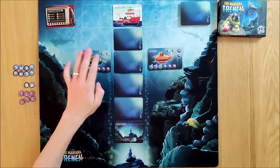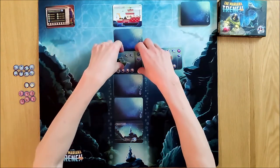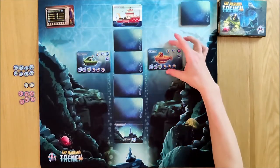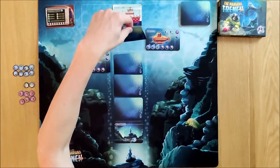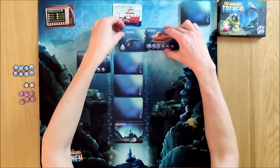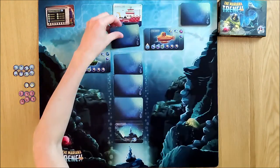The AI is going to move down two spaces and reveal a card. This is a small sea creature so he will load that into his submarine, move down and replace with a new card. I'm going to go up one and reveal a card. This is another small sea creature — I can't load this because I can only hold one, but I can upgrade my sub so I can now hold one large one or two small ones. So that was a good upgrade there.